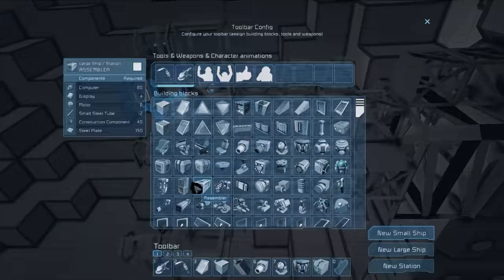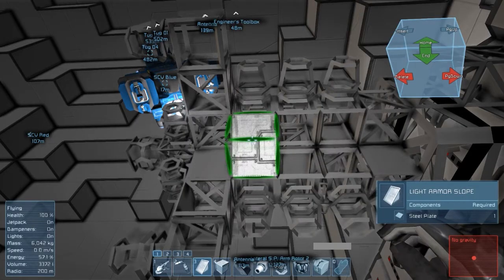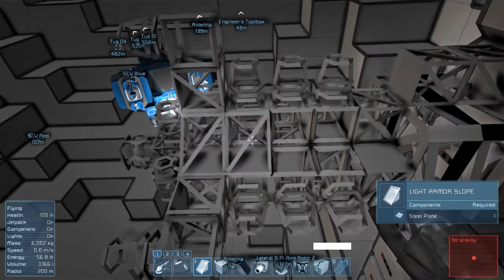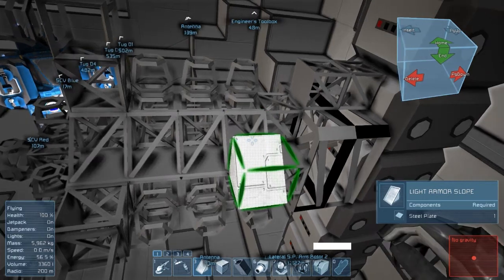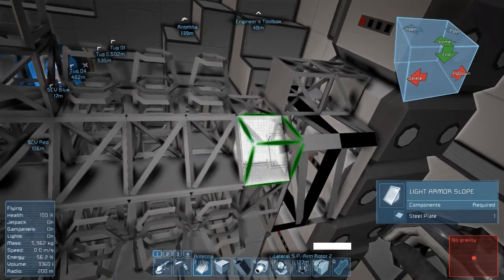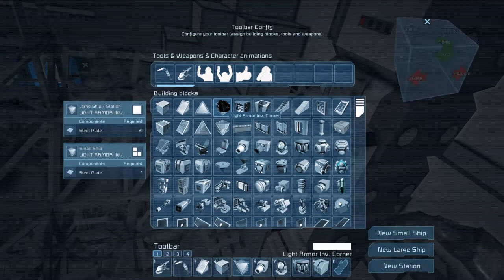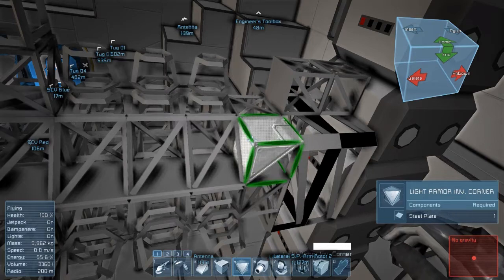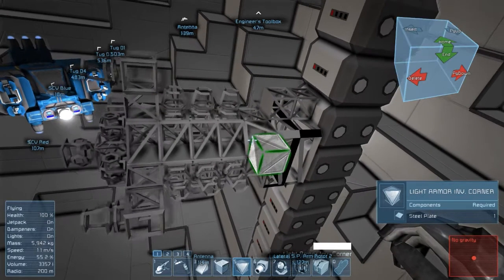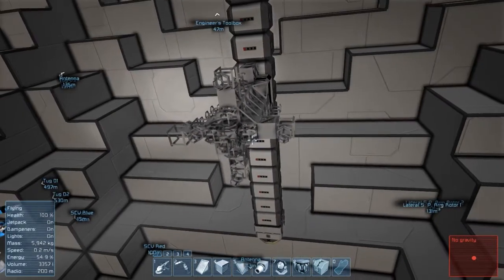I guess we'll be able to improve that by putting some slopes along like this, and then one of the other ones out like that. I'll do that on all the sides and be right back.